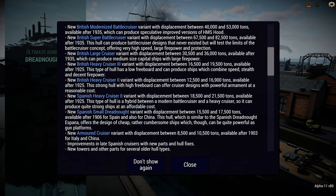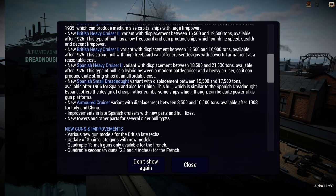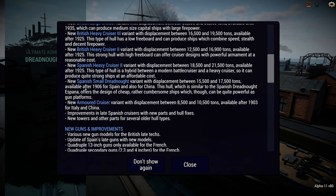And two new heavy cruisers, which is really nice to see so you can get a bit more variety in the heavy cruiser design department. Spain gets a new heavy cruiser and a new small Dreadnought. And there's a new armored cruiser for Italy and China — that's the pre-Dreadnought era cruisers — which is very nice.